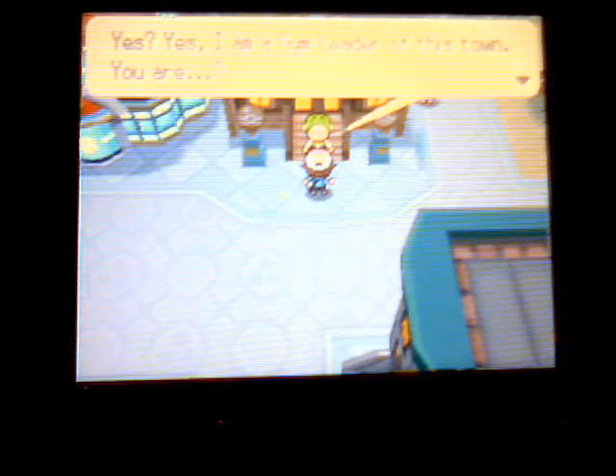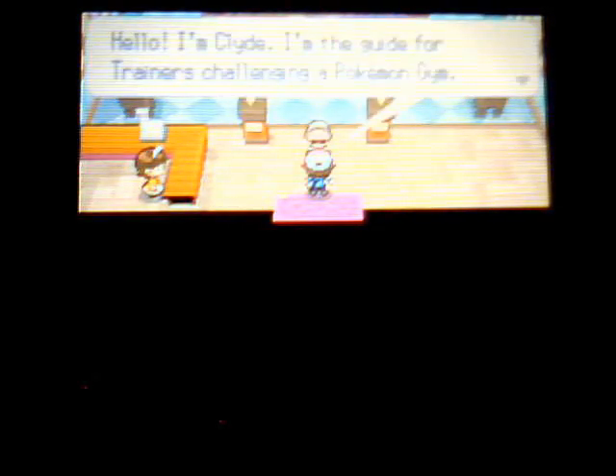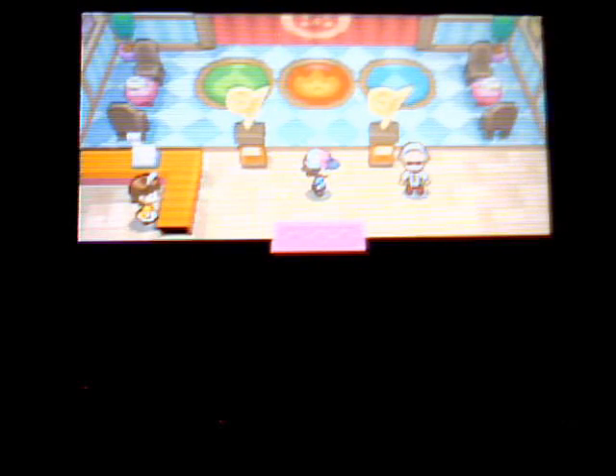You see how he says 'I am a gym leader'? That's a hint that this gym actually has three gym leaders, but you only battle one. They're going to purposely put you up against the type that your starter is weak against. Also, for every gym battle you do, always talk to the guy standing right here — he will give you a Fresh Water and might tell you the weakness. For this gym, he won't tell you the weakness, mainly because there are three different types.